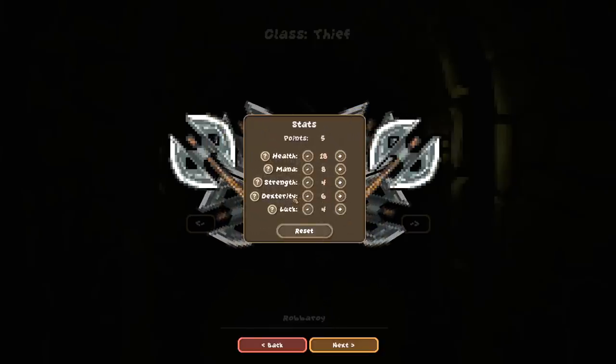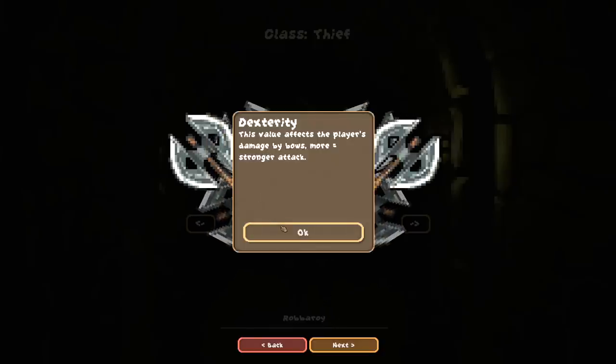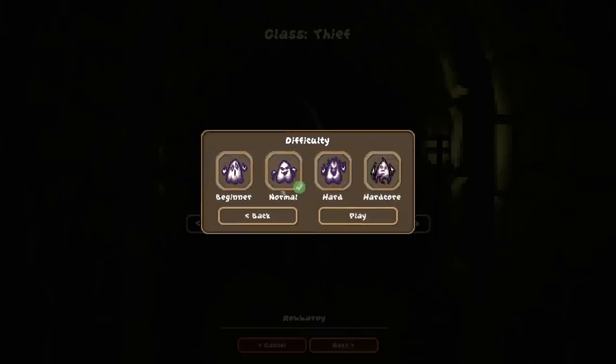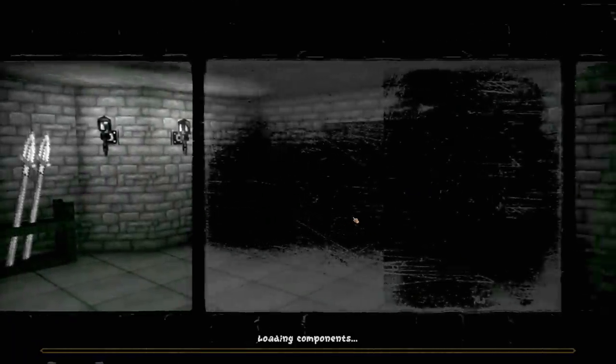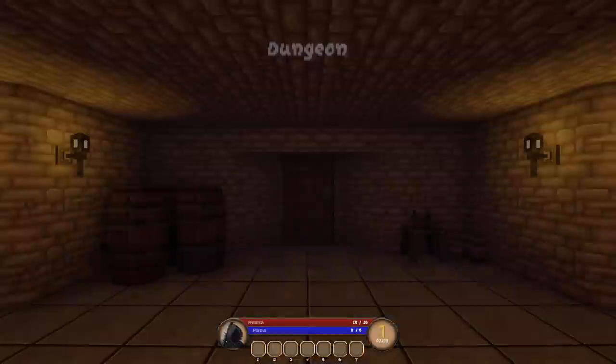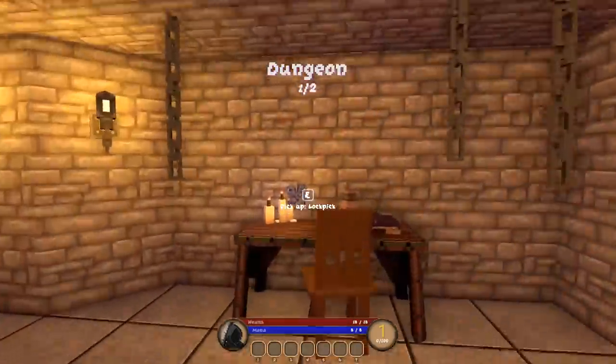So we've got five points to play around with — dexterity, which affects damage with bows; melee damage; mana; health; and luck. Let's go with a little bit of luck — we're going to be a lucky rogue. We'll play on normal difficulty and dive in. I like the screen vignette thing they've got going on, that's pretty cool.